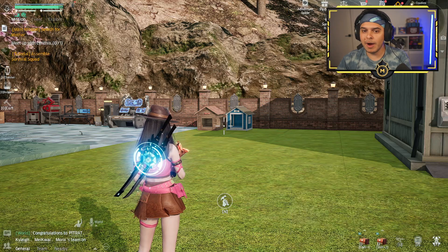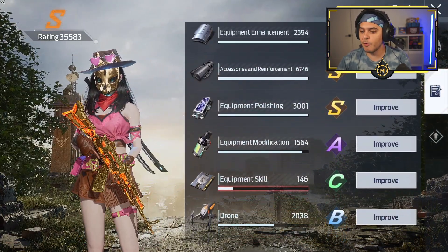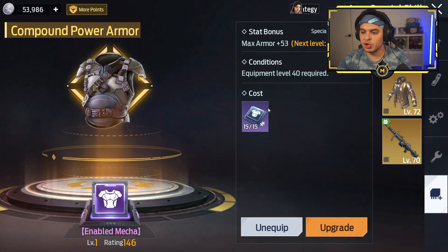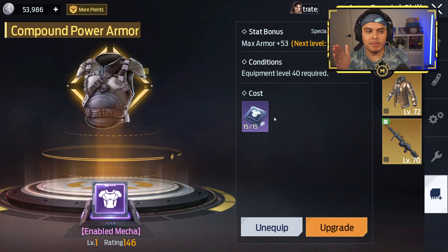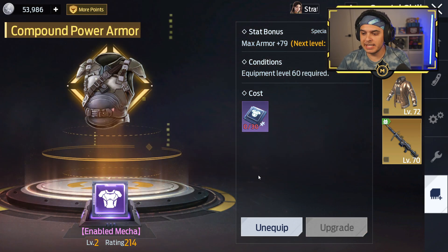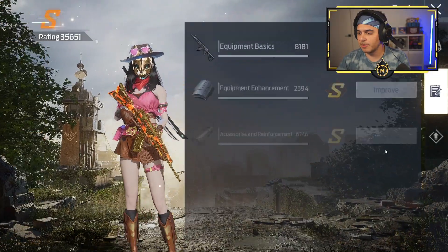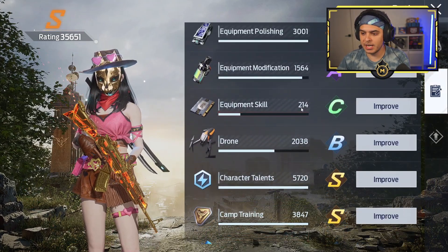Before everything, we're going to check — this is a very statistic video. We're at 146 equipment skill. So what does that go to when we get this upgraded? This costs half of what it normally costs to craft something. So let's upgrade — 68 chips — and upgrade it to level 2. The rating is now 214.